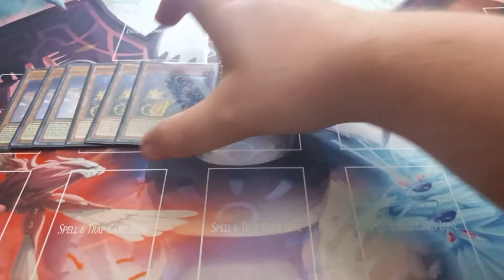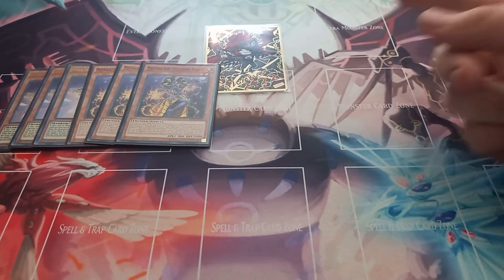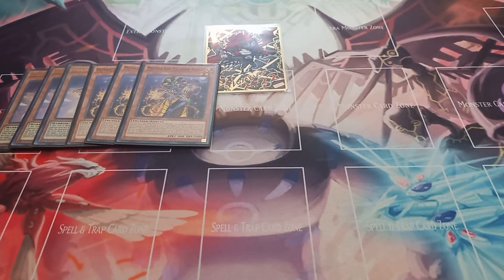Then I play three copies of Mithra the Thunder Vassal. Mithra can be special summoned from your hand to your field, and then you give your opponent a Thunder Vassal token, which has 800 attack and 1,000 defense — a level 2 light thunder monster. Mithra also has the effect that if it is tributed for a tribute summon, then you can get one additional tribute summon for that turn.